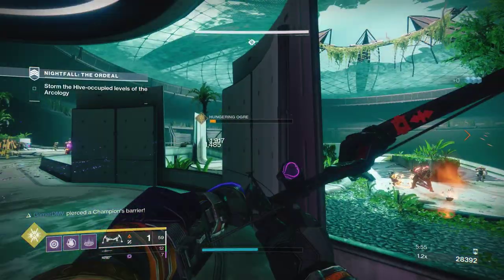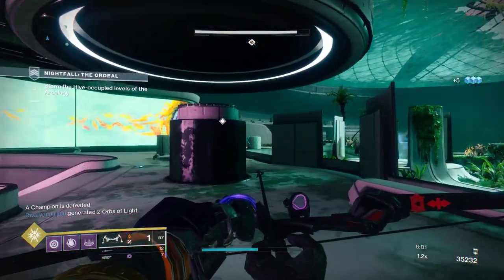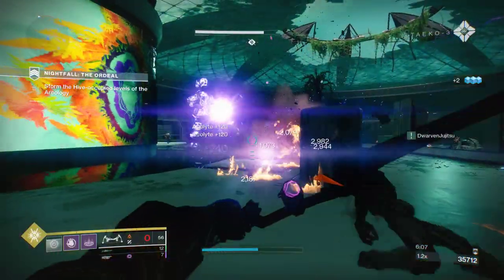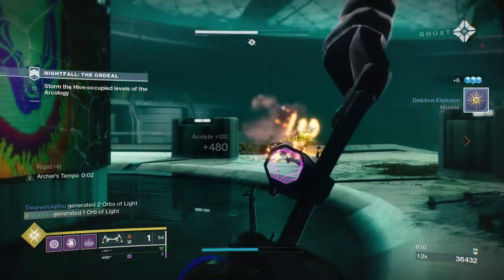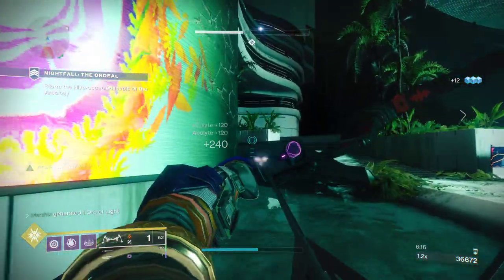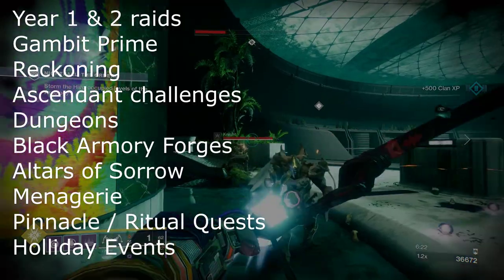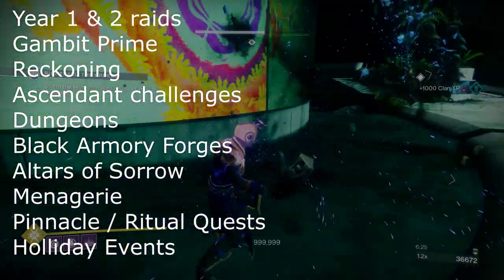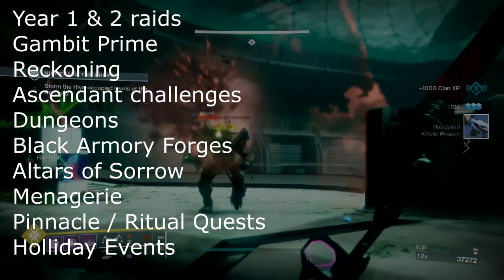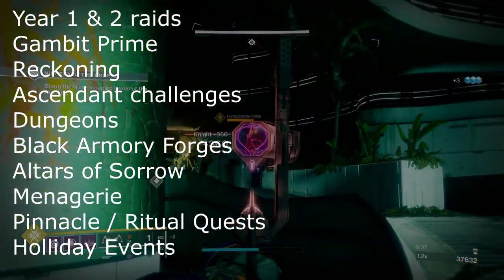You can also get Enhancement Cores from any Curated Rolls on Weapons and Old Armor. Year One Masterworks will drop one or two Enhancement Cores, and Year Two and Three Curated Rolls will always drop seven cores. Sources of Curated Rolls include: All Year One and Year Two Raids, Gambit Prime Weapons, Reckoning Weapons, Ascendant Challenges, Both Dungeons, Black Armory Forges, Altars of Sorrow, Heroic Menagerie, Pinnacle and Ritual Quests, Holiday Events, and probably more.